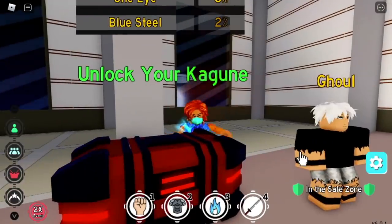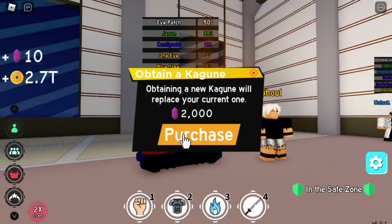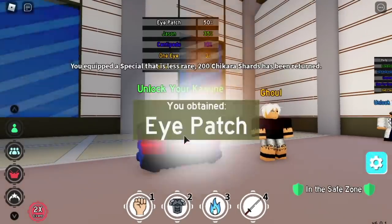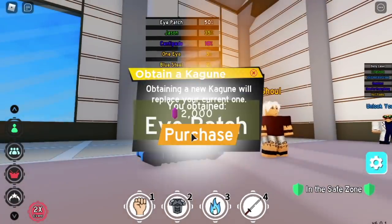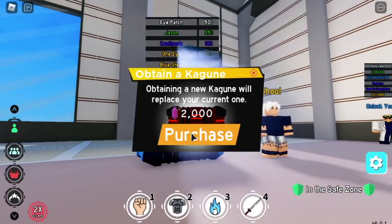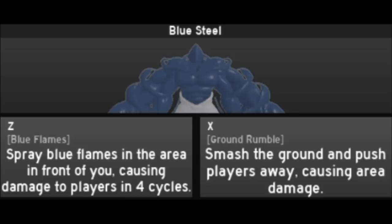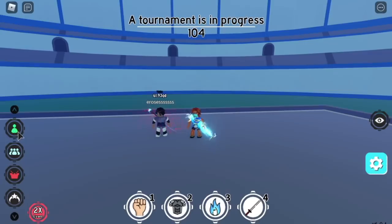For number four we have Ikagune — the Blue Steel. It took me around 20,000 chikara shards to unlock this. There are only about six kagune available so far, and I hope they add more.